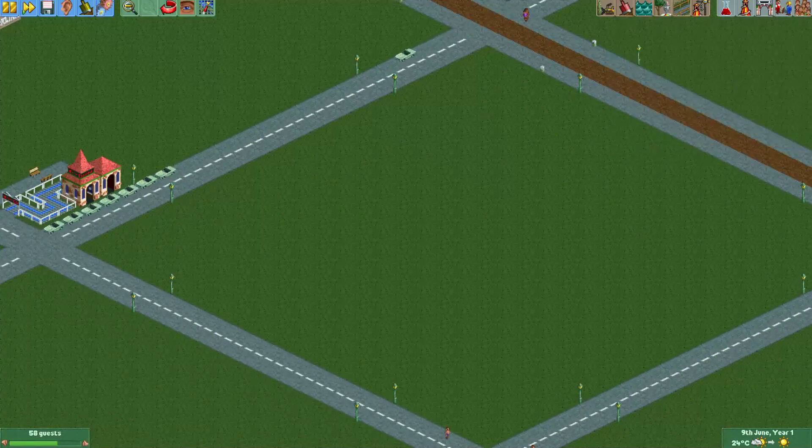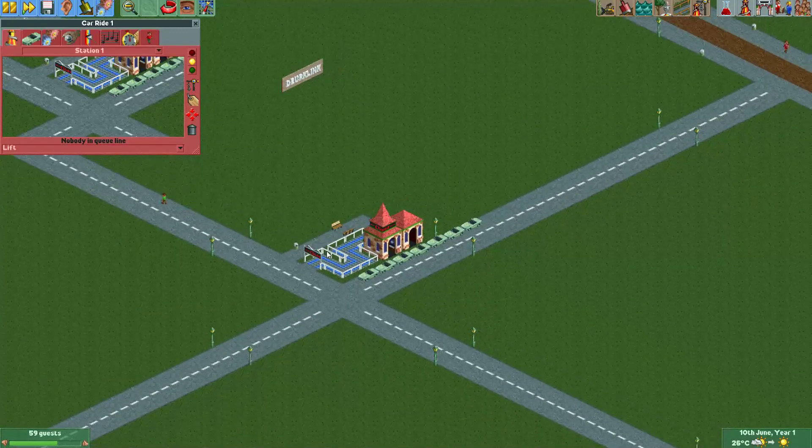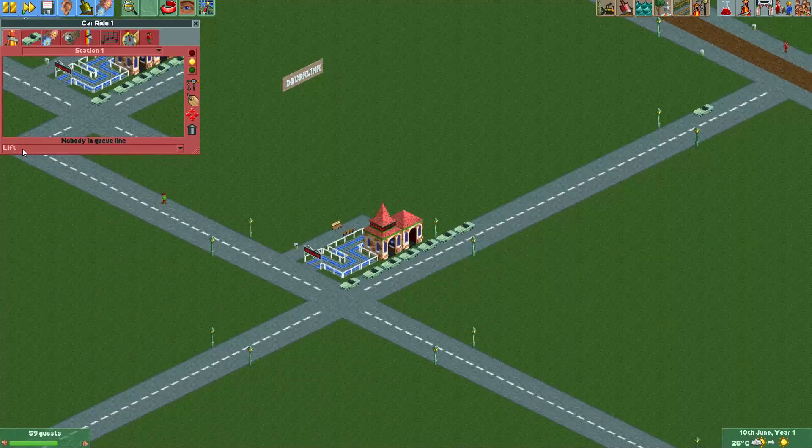That's really how to do it. If you want guests to ride your cars, we should open the ride of course. And because we changed it to a lift ride type, which is a transport ride, guests will always ride this ride regardless of the intensity — because guests will always ride free transport rides in Open RollerCoast Tycoon 2. So that's a good way to get guests to ride this ride, regardless of the intensity.